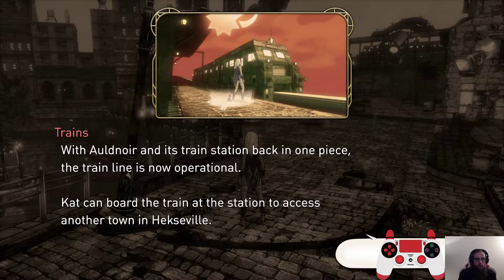Welcome back to the Gravity Rush Remastered Speedrunning Beginner's Guide. This is going to be Episode 7, and this is the No Debt Route.